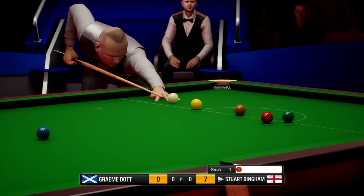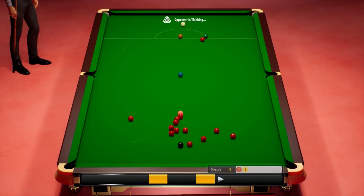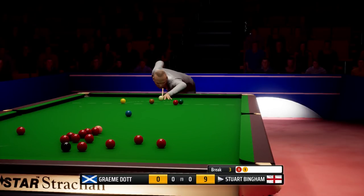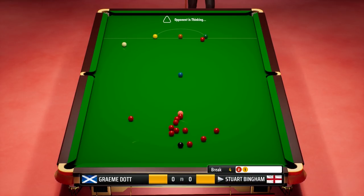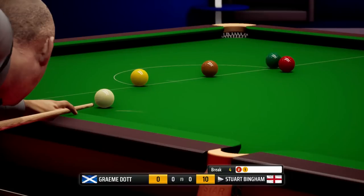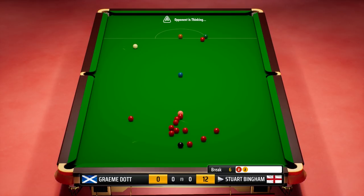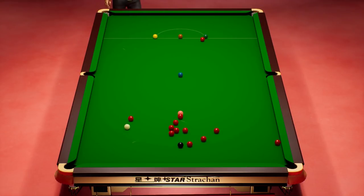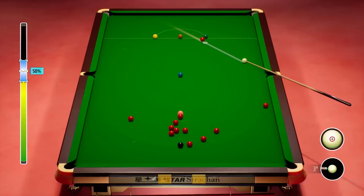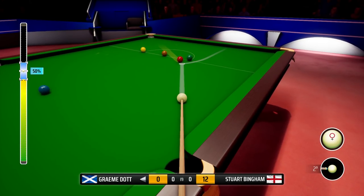Quite a few available reds here and Stuart Bingham is good on this game, so we might not get another shot here. What a fabulous pot that is — we couldn't have played that any better, superb positional shot. Six — he keeps leaving himself long ones so he's going to keep knocking them in. So close, but he's missed it — doesn't knock that one in, that'll annoy him. It was a strange shot to take on really.